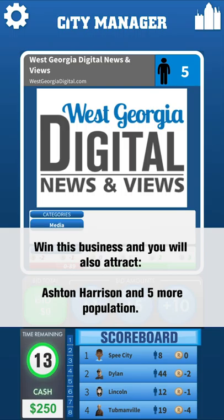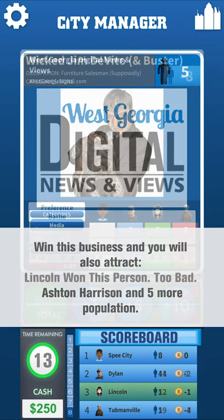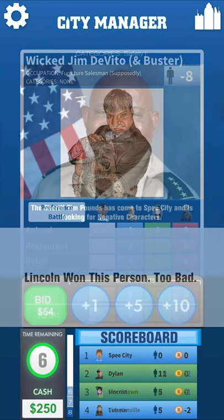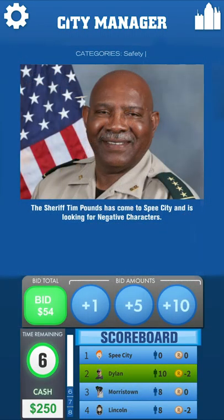People cards can also be negative characters that are attracted to categories in your city. Since you don't bid for characters, you can't keep them from coming to your city. If you attract Wicked Jim to Vito, for instance, your city will lose eight population. However, there are ways to get rid of someone like him — these are called special cards. They are only about 10% of the cards in the game, but they can be very helpful. For example, if you have a negative character like Wicked Jim, you can bid on the police chief or sheriff. If you win the bidding, he can lock up one negative character, and the population is restored — so you would get the eight population back that you lost when Wicked Jim came to your town.